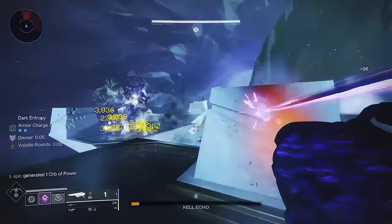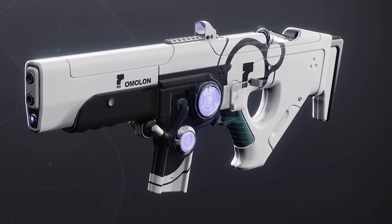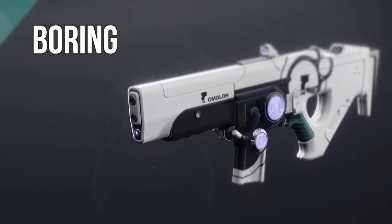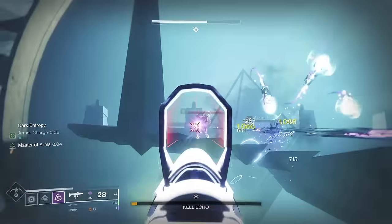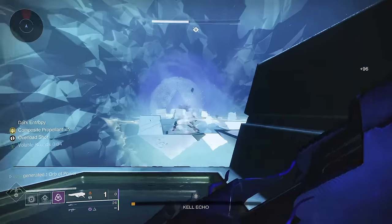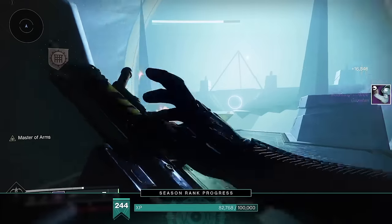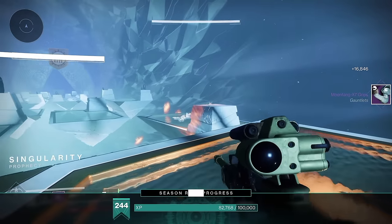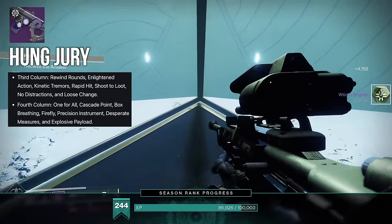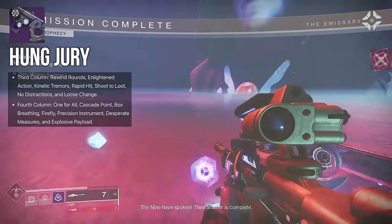Finally, last up, we've got our fourth version of Hung Jury entering Destiny 2. I'm not trying to be a hater, but I would have been fine with almost any other weapon. It's a good scout rifle, I just think it's really boring. First column: Rewind Rounds, Enlightened Action, Kinetic Tremors, Rapid Hit, Shoot to Loot, No Distractions, and Loose Change. Second column: One for All, Cascade Point, Box Breathing, Firefly, Precision Instrument, Desperate Measures, and Explosive Payload. For PvE, a logical choice is Kinetic Tremors and Firefly — a lot of damage utility and quick reloads. Rewind Rounds is a great trait if you just like laying on the trigger, although scout rifles generally reload quick with large mags anyway.